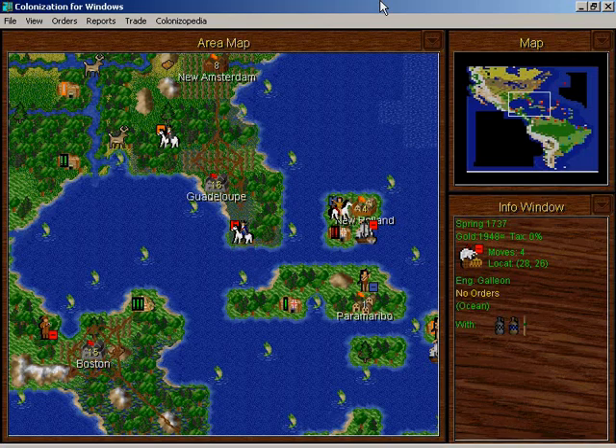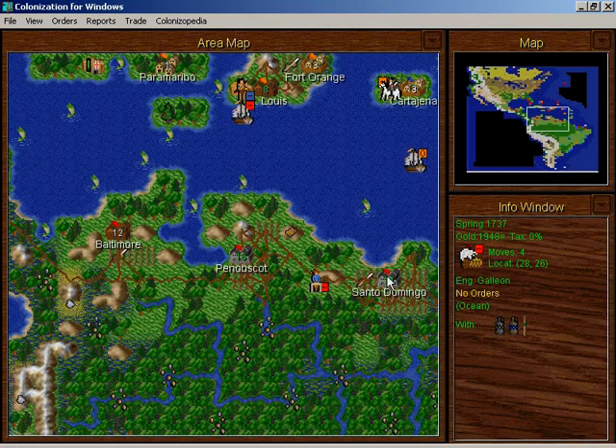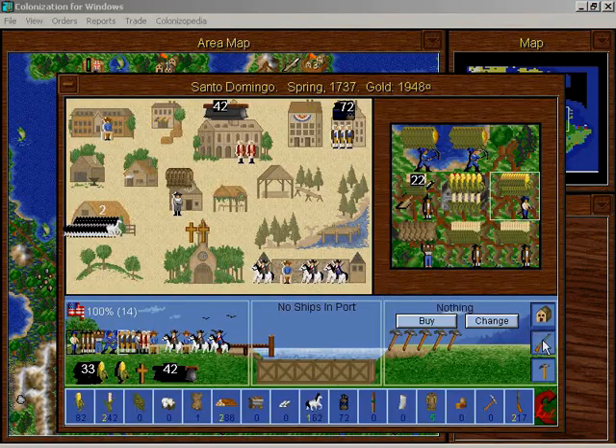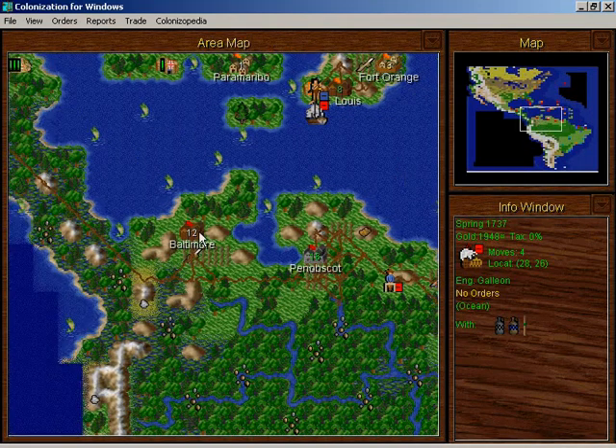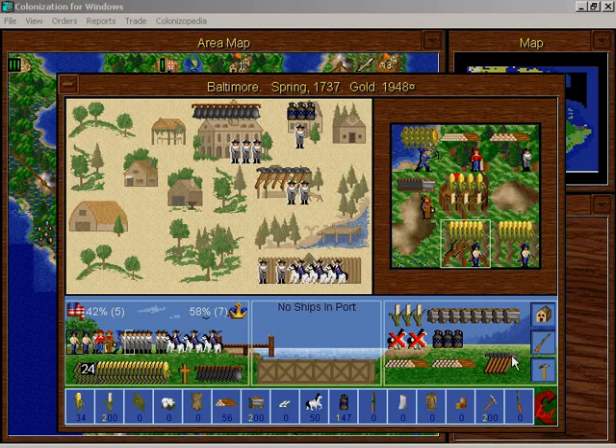I've been looking over the colonies and I've noticed something. Look at Santo Domingo. Over here in this production list — well, that's not the best example. Look over here in Baltimore. We have 50 tons of horses, and we don't have a stable here, unfortunately, because Baltimore is just a work in progress.